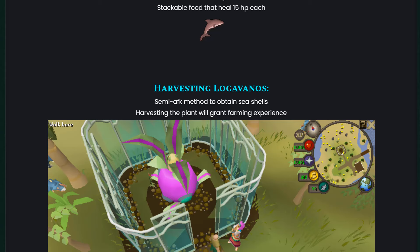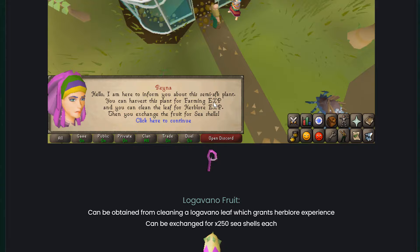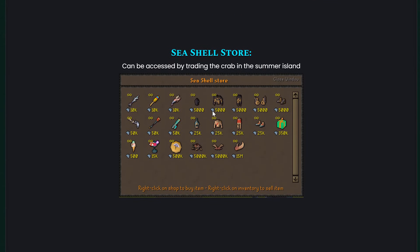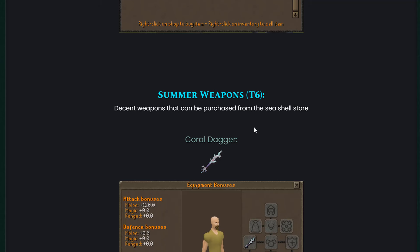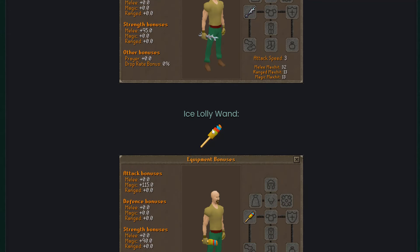Harvesting logavanos is a semi-AFK method to get some farming experience. In the seashell store, look at those prices — pretty damn nice. Summer weapons at tier 6 include the coral dagger with plus 120 melee bonus, and a magic weapon with 115 magic bonus.